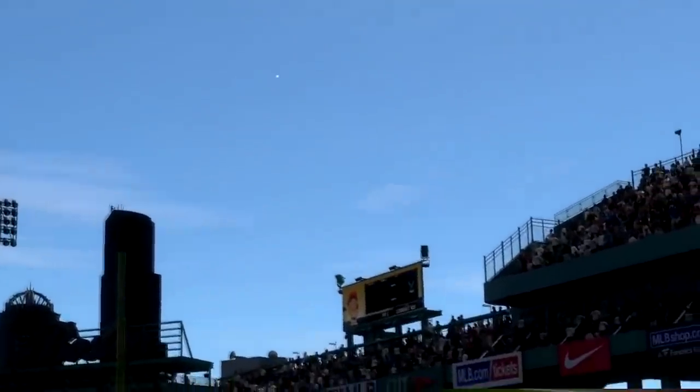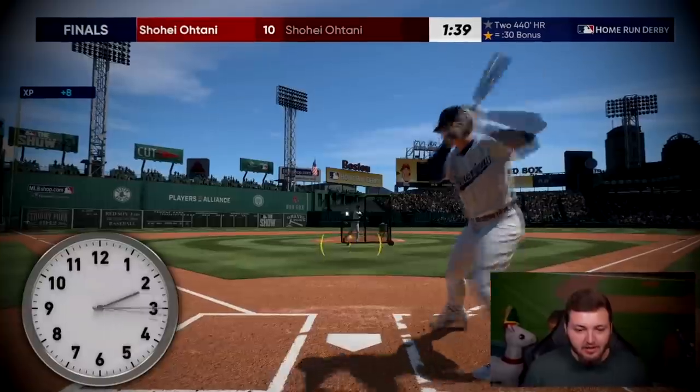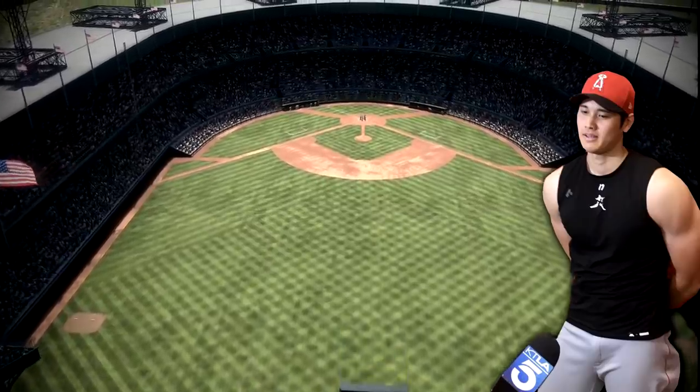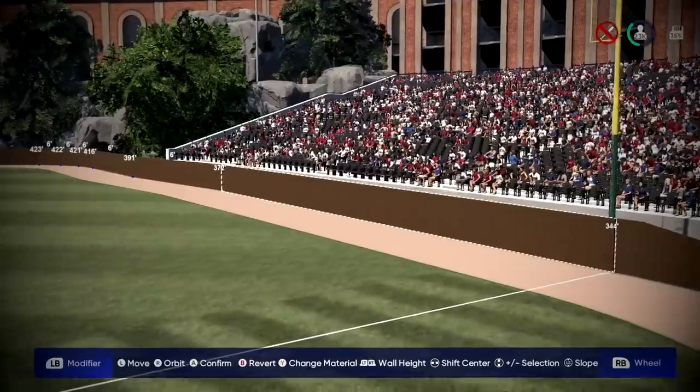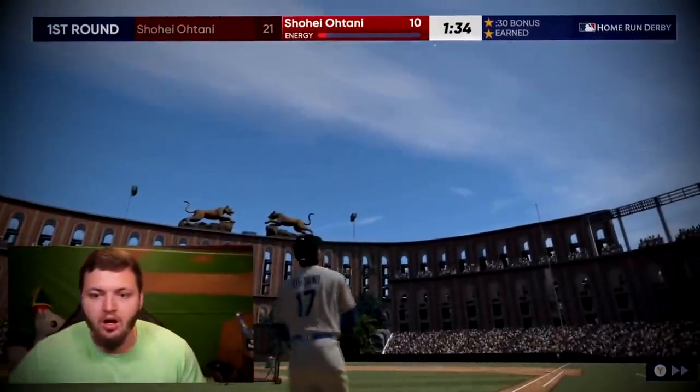That time I was too far ahead. This challenge is so much harder than you guys think. Next, we're gonna take Ohtani and put him in Polo Grounds, which to the right field foul pole is supposed to be 258 feet. And last but certainly not least, we're going to create the smallest stadium possible to hopefully allow for the shortest home run in the history of the game.